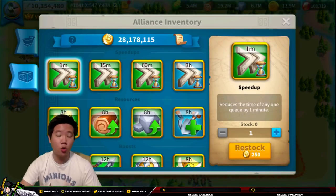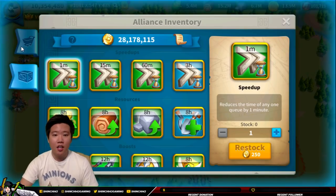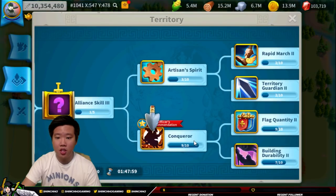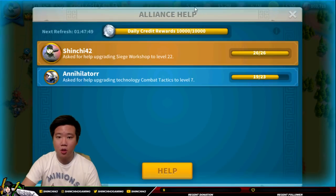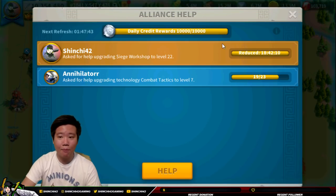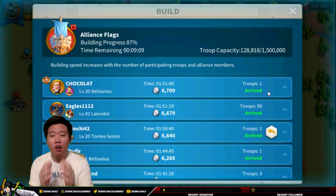I try to make sure that our members are able to buy anything from the alliance shop so that they can improve themselves in the game. There are other ways to earn individual credits. You can donate in the alliance technology and you will earn individual credits there. Another way is the help button — you can earn daily reward credits there, though it is capped and will refresh. So this method with the flag is really maximizing the potential of individual credits.